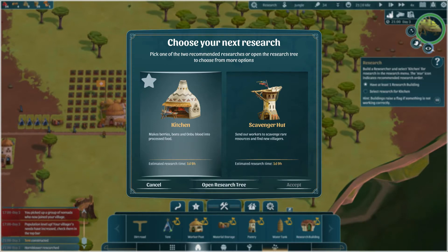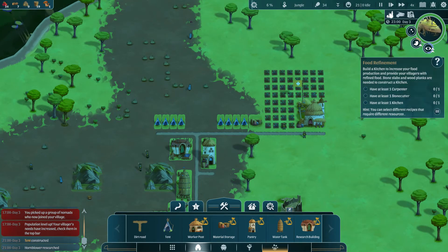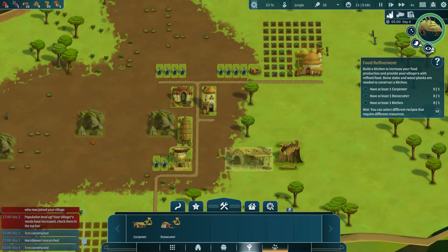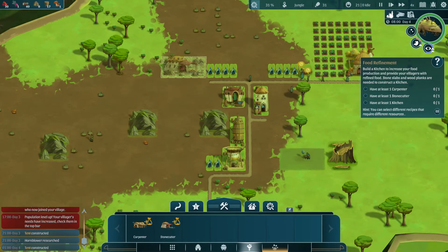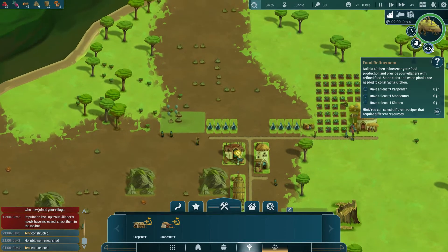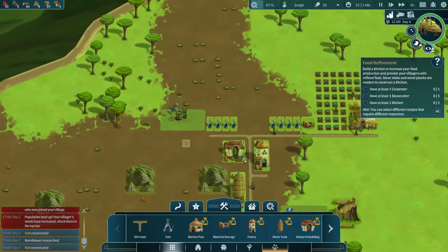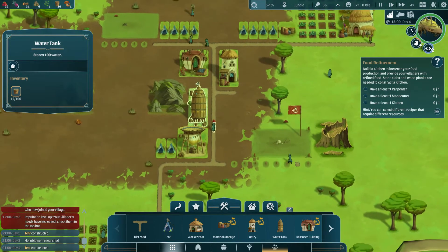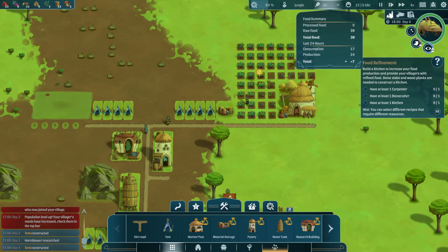Choose your next research — kitchen, as that's what it wants me to choose. I have at least one carpenter, stonecutter, and kitchen. Well, there's the carpenter — let's put you there. I'm guessing we're going to need... let's put you there instead. A couple of ropes — why not? It's starting to get our beets in now. Yep, production's back up — this will hopefully be enough.